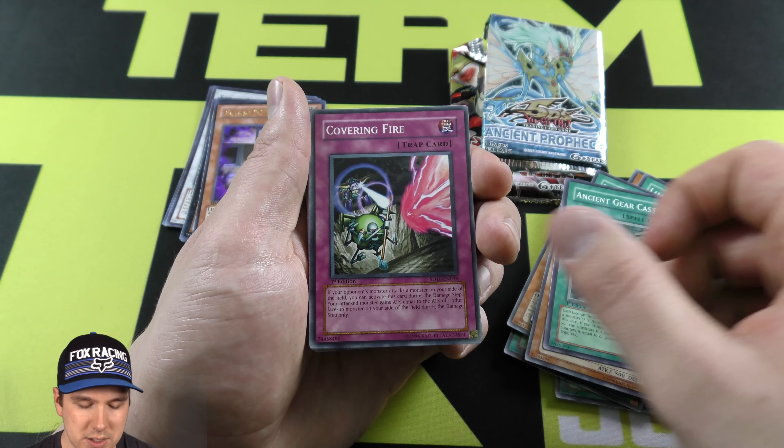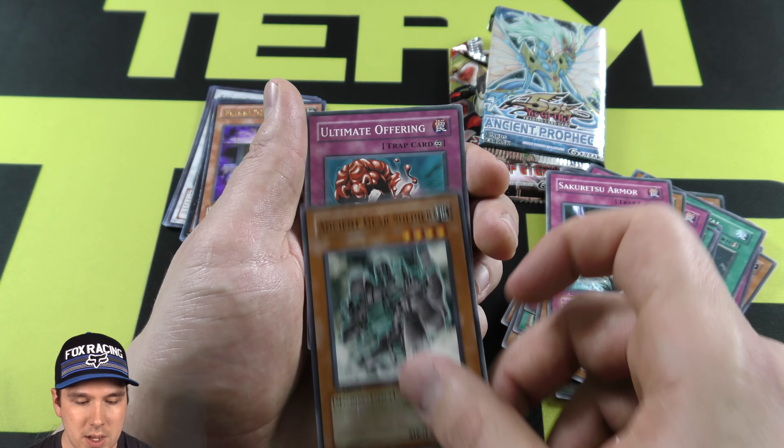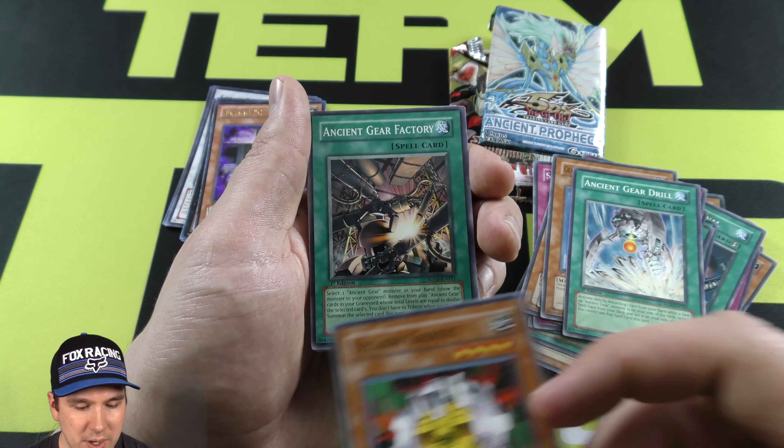I see a Dolka — really good card. GenX Neutron, nice. Scrap Dragon. There was a Dark Highlander. And then a Wind-Up Zen Mains. Sweet.